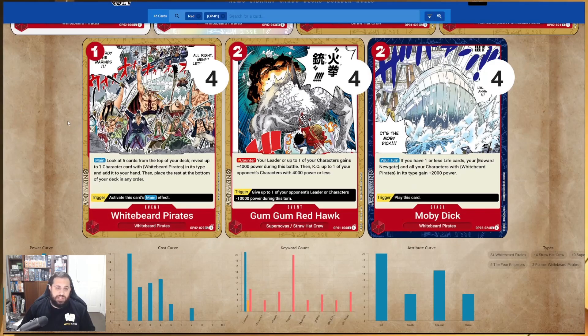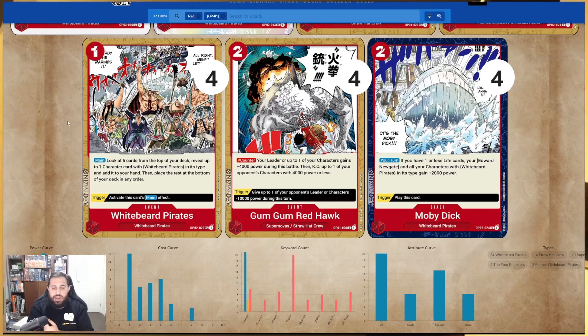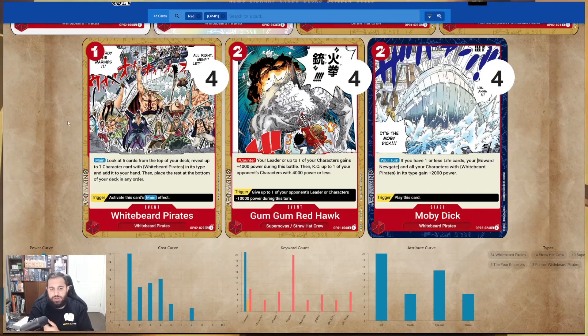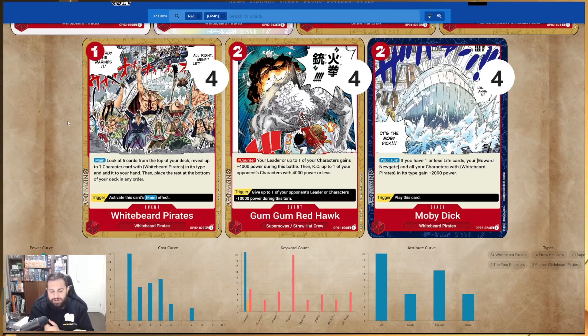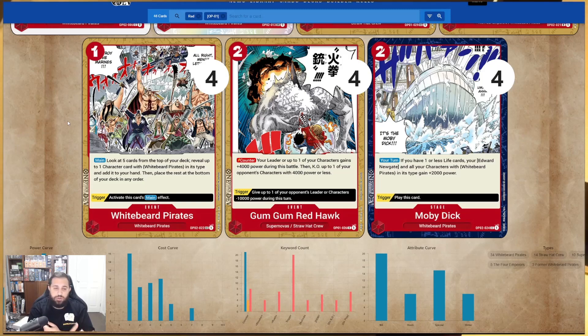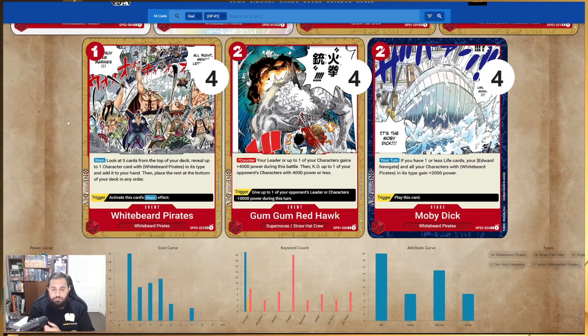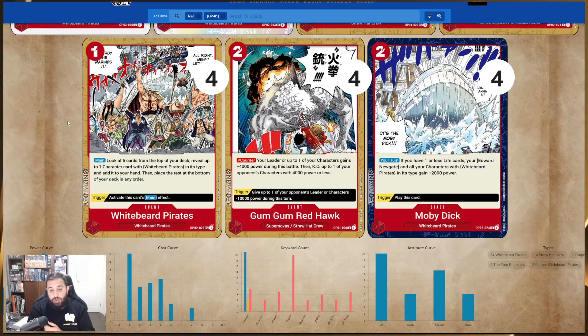Four Whitebeard Pirates — an event card from OP2. It costs one. You activate its main and look at the top five cards, reveal one Whitebeard Pirates card if you find one, add it to your hand, then place the rest at the bottom of your deck in any order. The trigger lets you activate that main effect again.